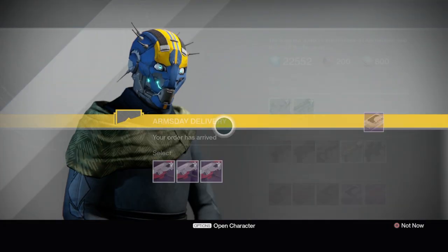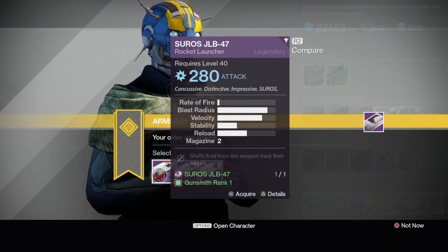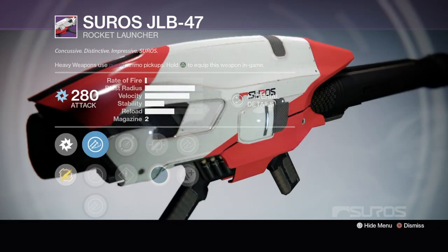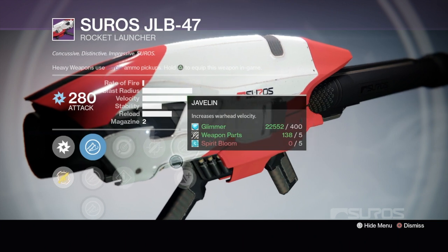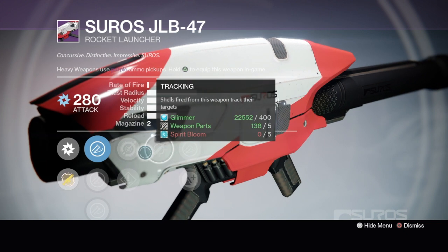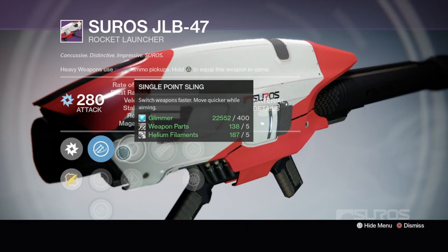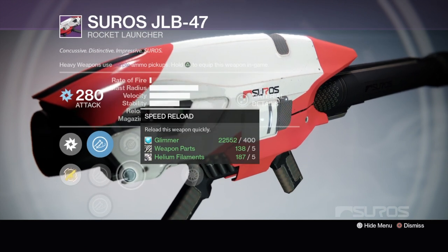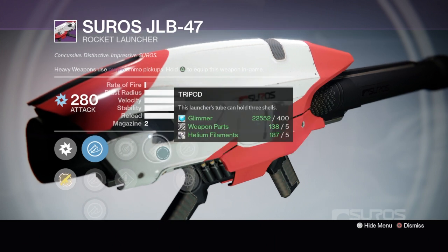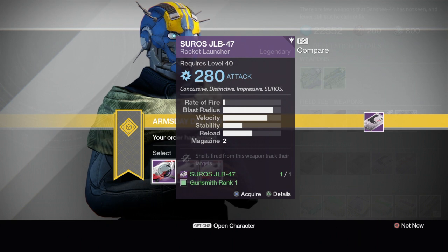Let's go to my other character and check out the other packages. On my huntress here, we got a sniper rifle and a rocket launcher again. Looking for tracking or proximity. I see one with tripod — JLB 47, pretty big blast radius, very slow rate of fire. Warhead veneers, tracking, single point sling, speed reload, javelin, and lightweight. Not bad for PvE — tracking and javelin, you might want to pick that one up. The next one with tripod: three rockets, confined launch, linear compensator, hard launch, single point sling, speed reload, tripod, javelin, snapshot. Tripod and javelin aren't bad either. I like tracking on PvE though, so I'll grab that one — actually just grabbing it for legendary marks.